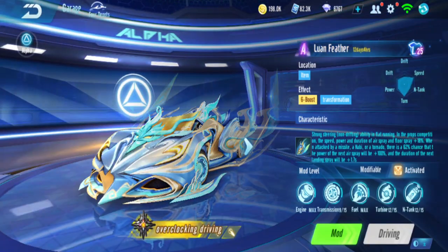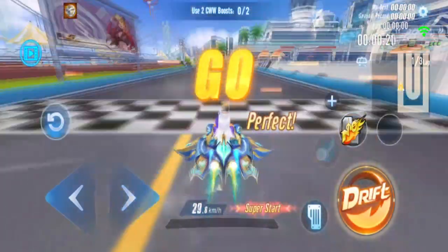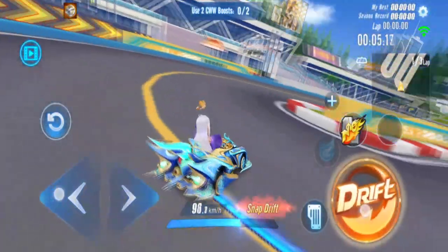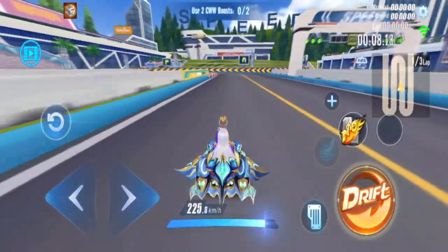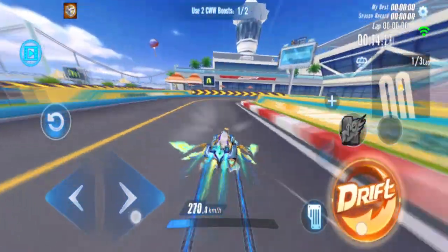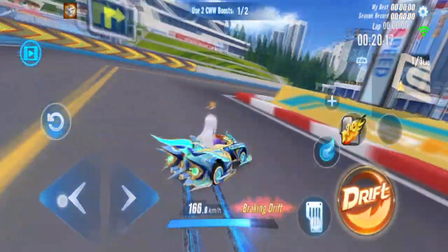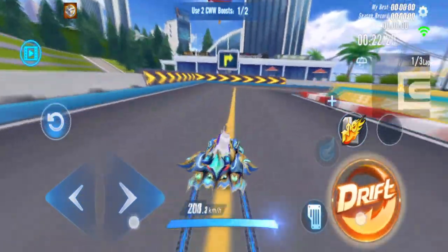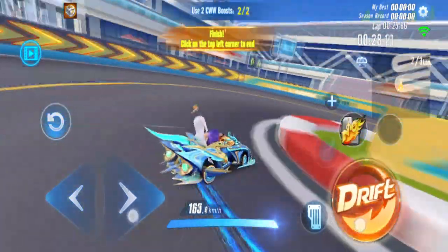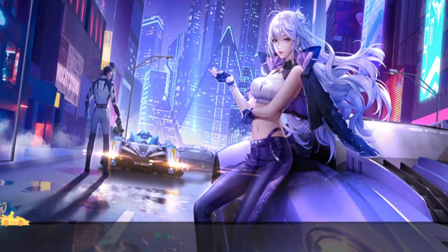I'm going to test the speed mode modding first. Normal speed is 208.4. Double boost: 261.9. C++ WCW: 310.3. WCW: 288.9. WC.W: 315.7. That is the stats for speed mode modding.